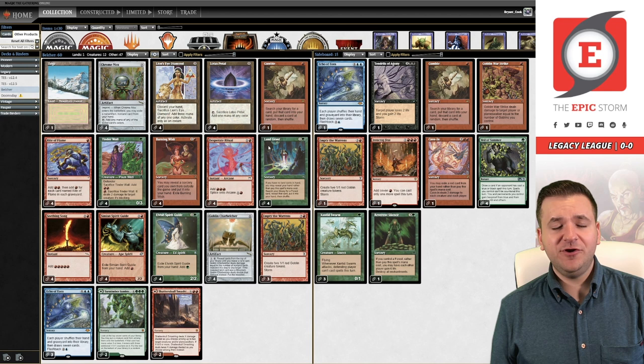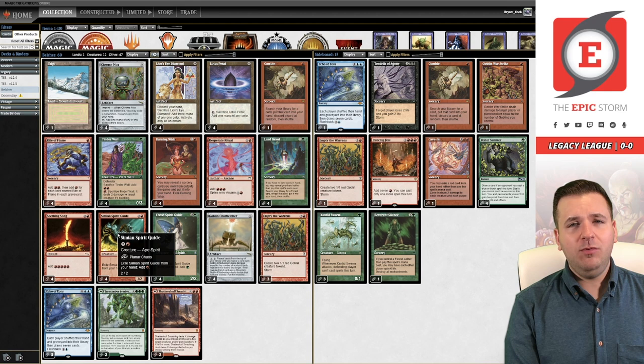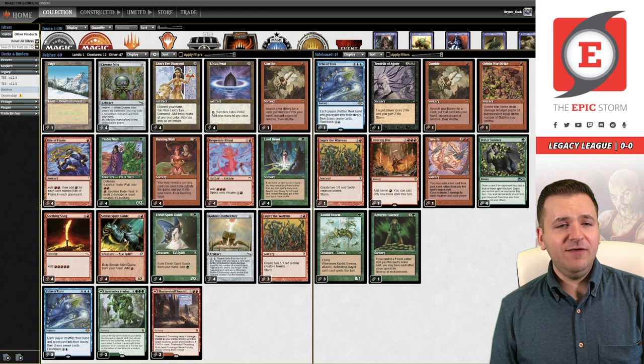We have Seething Song. I almost recorded a different variant of this deck tonight — one I posted to Twitter about a year ago that's based on Mox Opal. Instead of running Desperate Ritual you would run Grim Monolith, just a colorless desperate ritual, and you also get Mox Opal. I decided to just run a more stock list tonight, but maybe in the future I'll run that Metalcraft version.